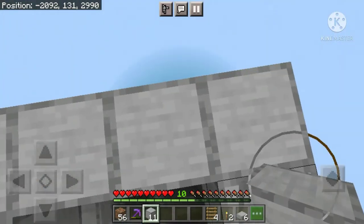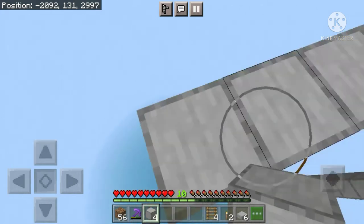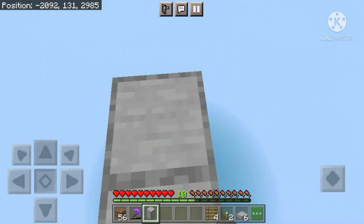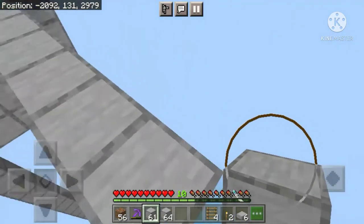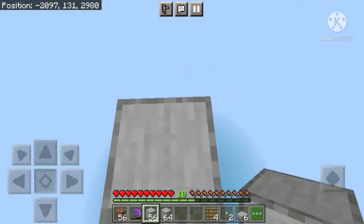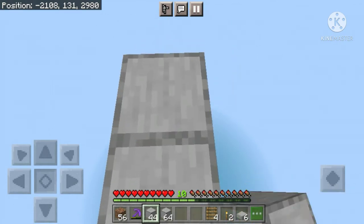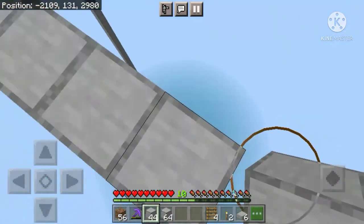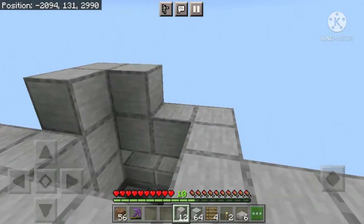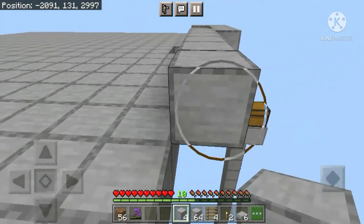Now place four stone blocks over here, three over here, then three over here and two over here. Come over this block and extend seven blocks in front of you — one, two, three, four, five, six, seven. Do the same thing for the other side. Now place seven blocks in front of you. Now place seventeen blocks on this side — one through seventeen. After placing the seventeen blocks, fill in this whole area with stone blocks. After placing all the stone blocks it should look something like this.